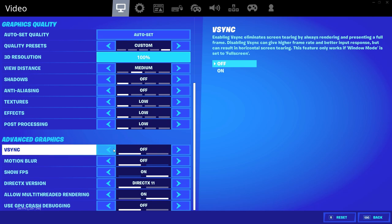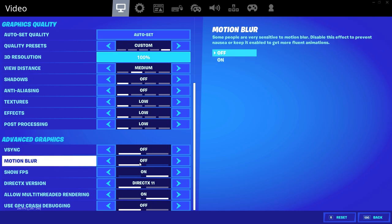V-Sync — I've tried turning it on in game but very rarely, it's almost always off. I'll make a video later with my NVIDIA control panel settings and Windows OS settings, but not right now — just keeping it within Fortnite for now. Motion blur — always keep it off. Show FPS — I keep it on so I can see how my FPS is dropping in the bottom left.